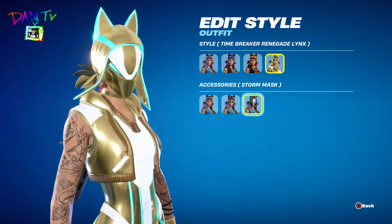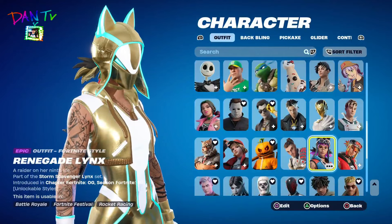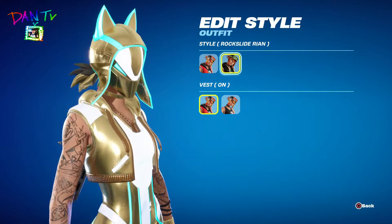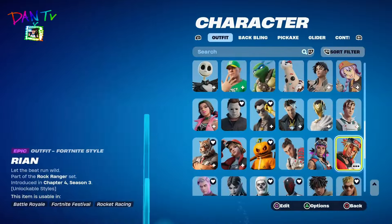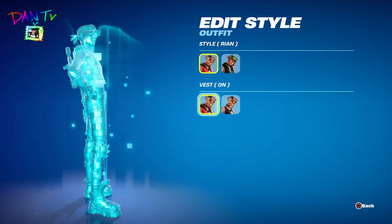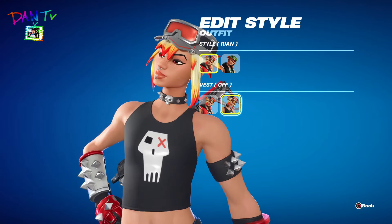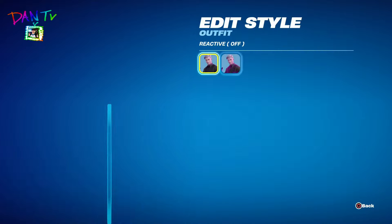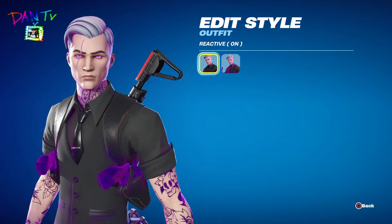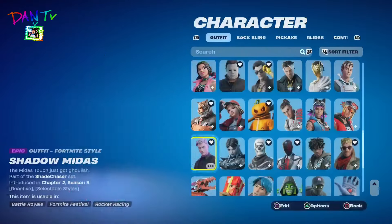Renegade Winx skin — their super style. We have this skin with the jacket, and we can take off the jacket too. We have Shadow Midas — reactive. Shadow Midas — we have Reactive On and Reactive Off.